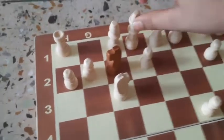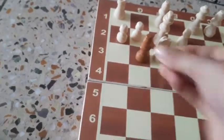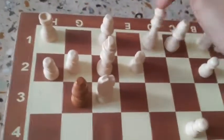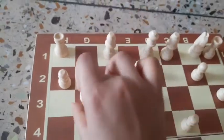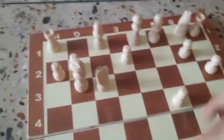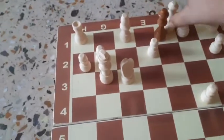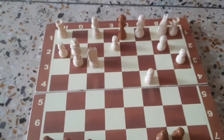Of course he will capture with the King. Then we give another Bishop check, so he has to capture — he can't go back because of the Bishop check. So he captures, and now we play Queen takes Queen. The Queen is gone, and with the Black Queen also off the board, you can play anything from here.